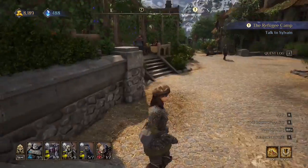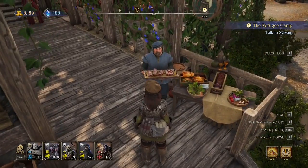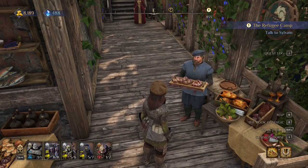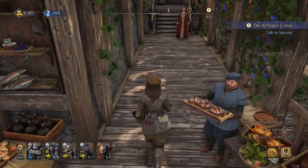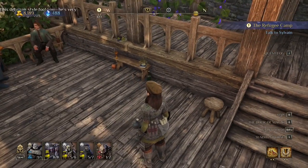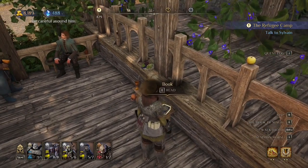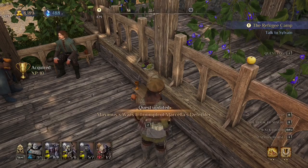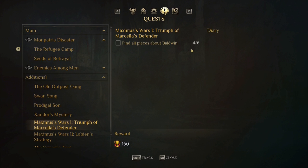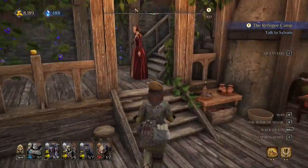I was just leaving the throne room when I spotted this guy with very tasty cookies. A mage girl passed by, and then I found book number four right here. Let's take it — now we have four books, two more to go.